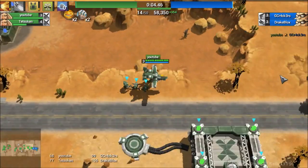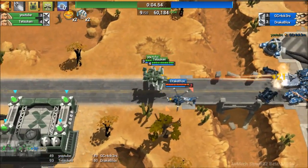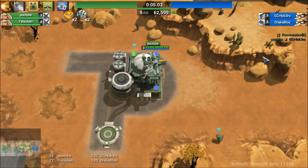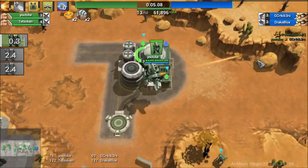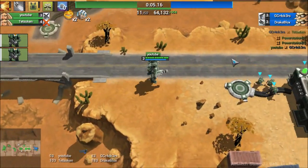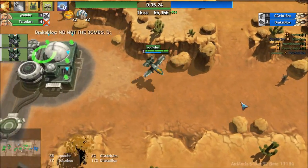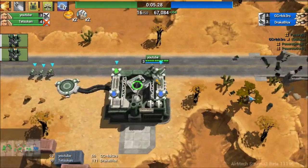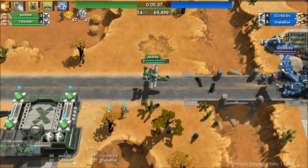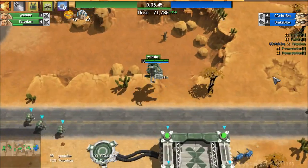Right now we're just kind of goofing around at their base, killing their stuff as they're making it. That's not something I would necessarily recommend, but that's what we're doing just because we're showing off the air mechs. I'm going to start dropping the armadillos around their base by picking them up and just dropping them. Because with armadillos you can drop three at once and it's really nice, rather than jackos.